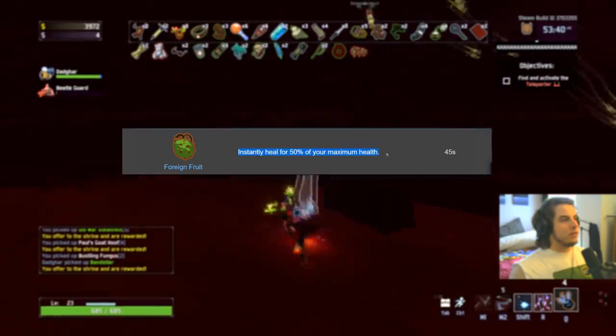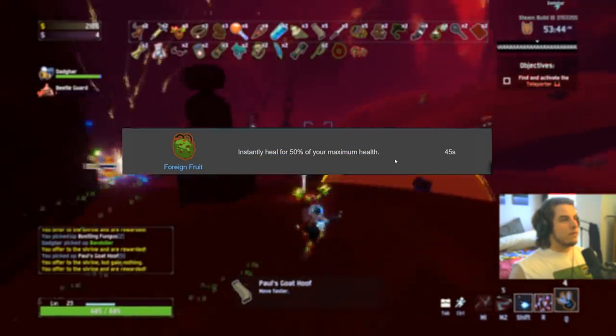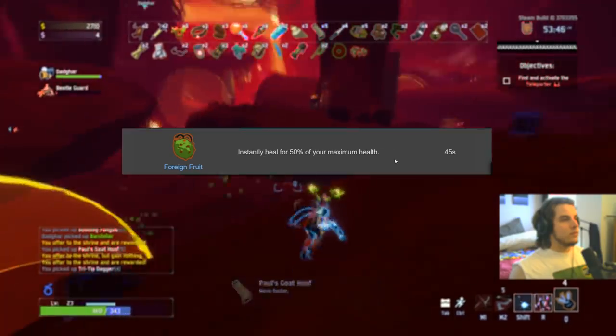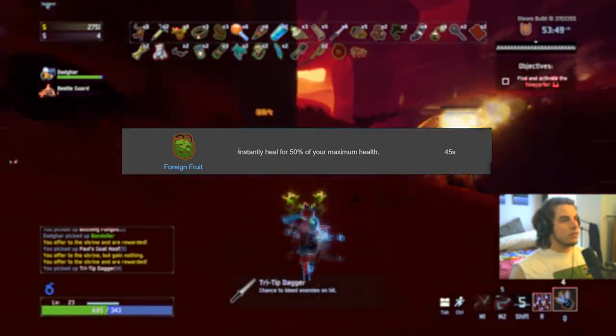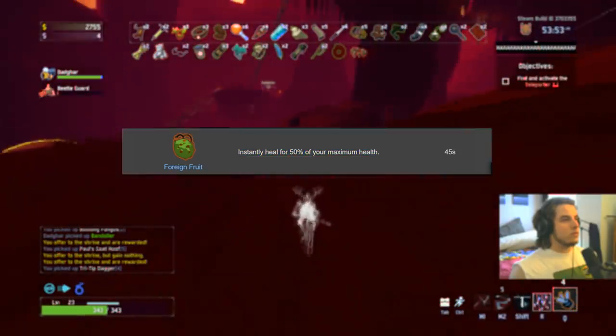Foreign Fruit gets a C on everybody. Instantly heal for 50% of your maximum health — pretty good, never going to be in a bad spot. However, I prefer CC and damage for my equipment, not healing. It's good in a sticky situation, but don't pick it up if you have Transcendence — it won't do anything for you. C on everybody.